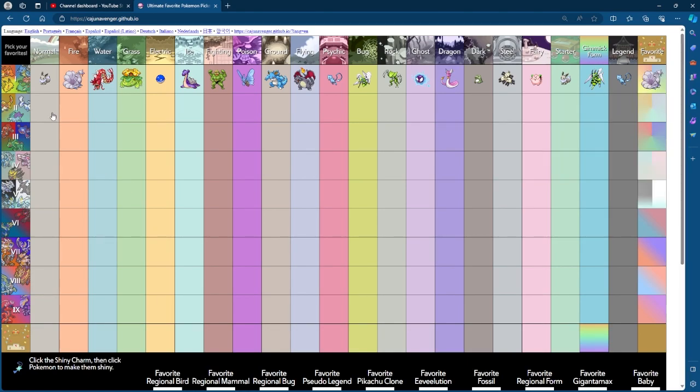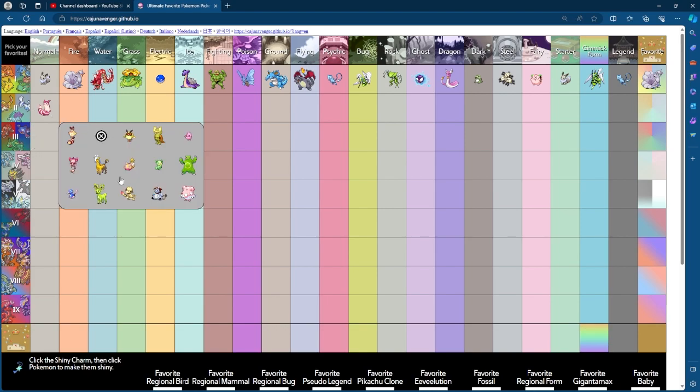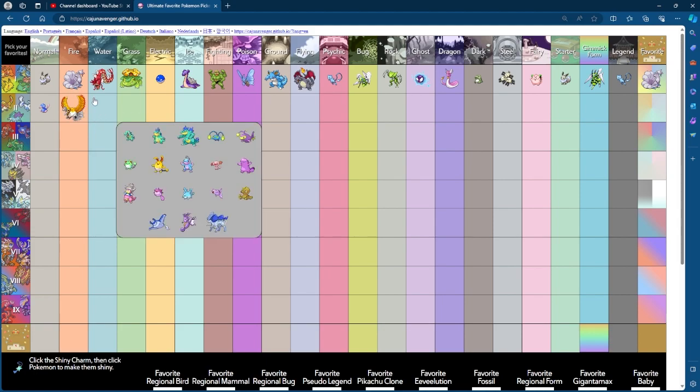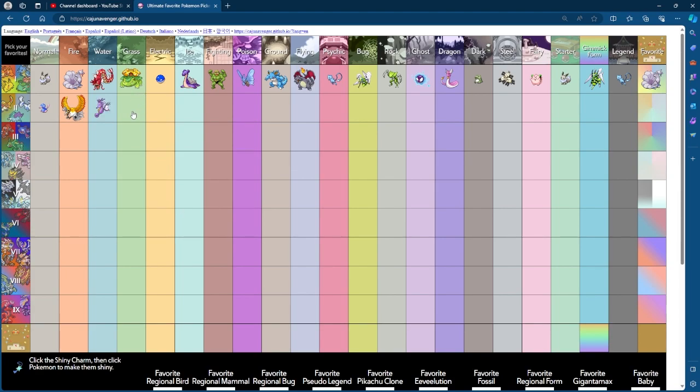Time for Generation 2. Starting with Generation 2 Normal — I think that will go to Furret. Actually, wait — I just remembered Porygon, so I'm choosing Porygon instead. Ever since my Indigo Disc playthrough, I've been really biased to Kingdra. I like Kingdra now, if you can't tell. Water can go to Kingdra then.